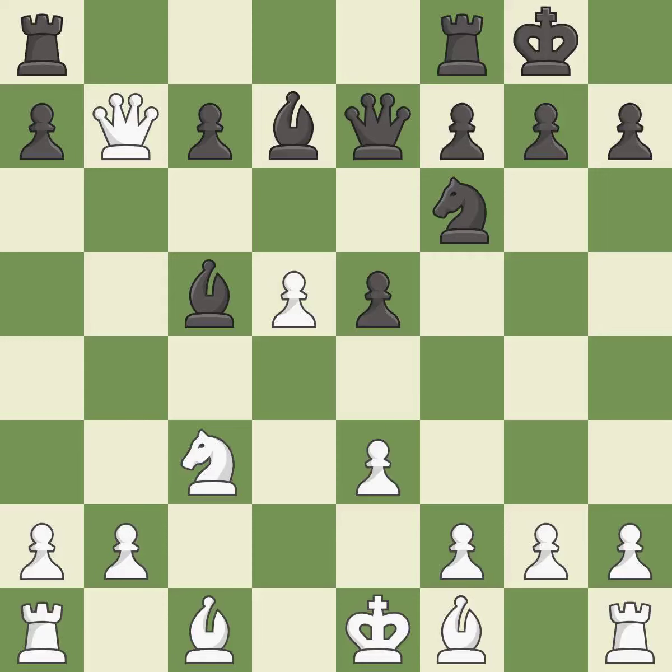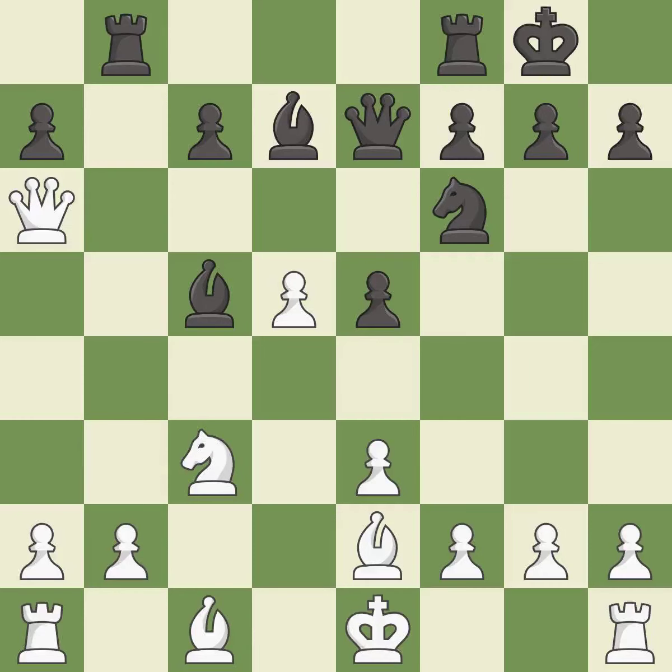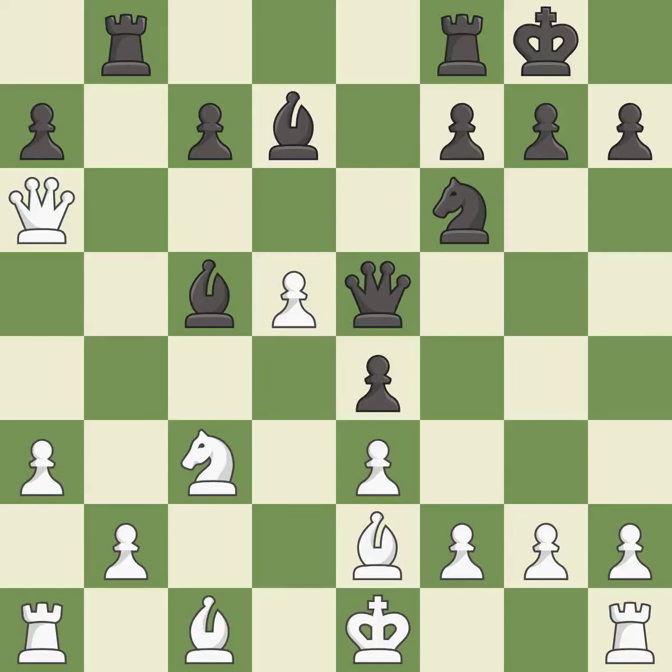This overlooks an opportunity to develop a piece while also winning a tempo on a queen — it is an inaccuracy. This allows the opponent to win a tempo by threatening a queen — it is an inaccuracy. This develops a piece while also winning a tempo on a queen — it is excellent. This move puts the queen on a safer square — it is best. This is the strongest option — it is best. This threatens to kick a bishop — it is best.